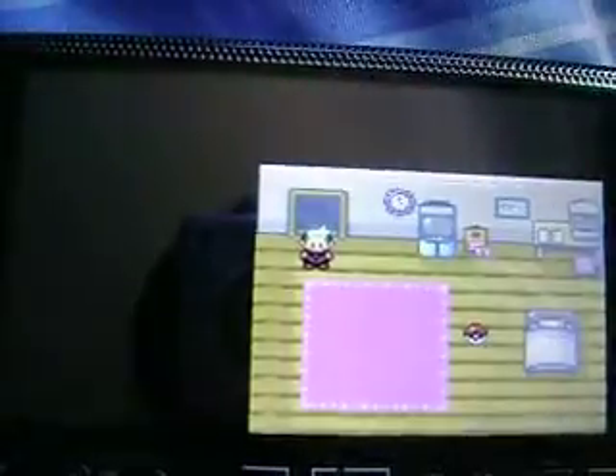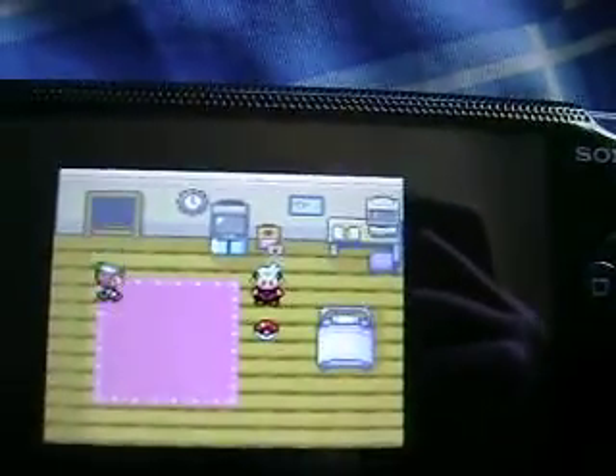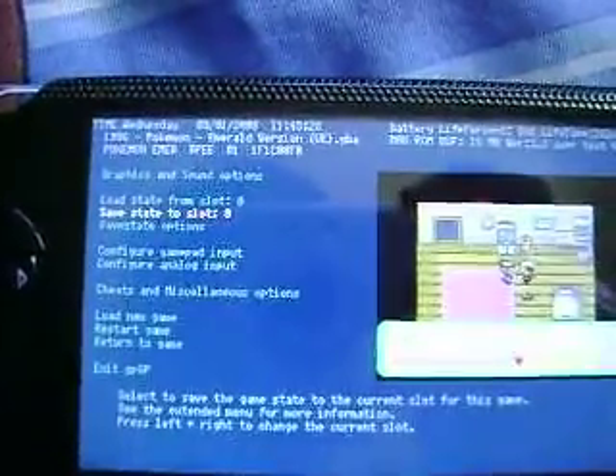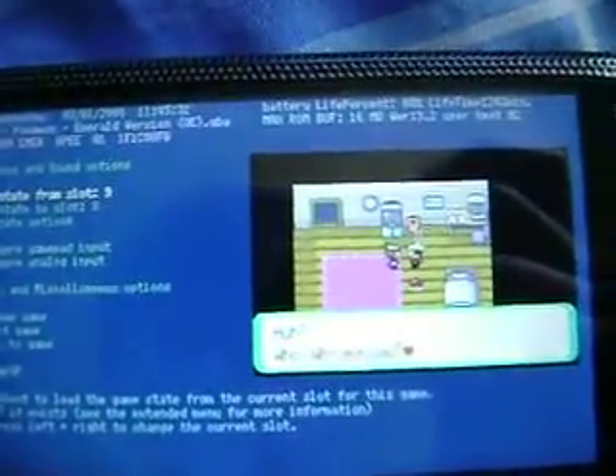And it'll load from exactly where you were. Even if you're talking to someone, you can press triangle and save state 0, and it'll save it. You have up to 10 states, so you can save 10 different things, like 10 different gym battles or whatever, on one ROM.